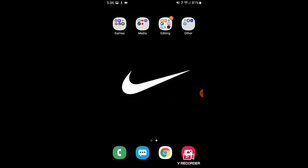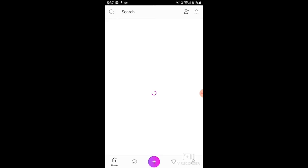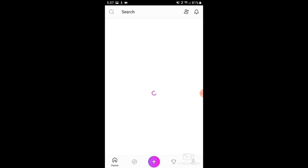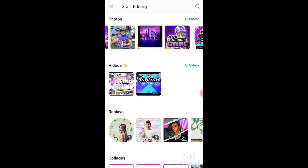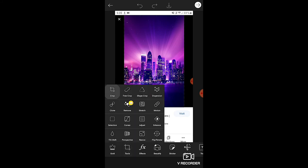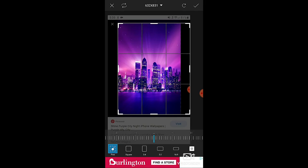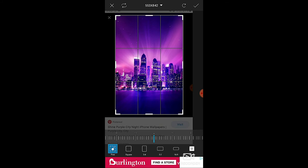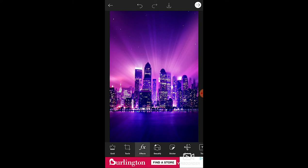Next, open up PicsArt to put the logo together. Press Add, then go to the city background you chose. Go to Tools, go to Crop, and crop it to whatever you want — it doesn't have to be a square for this one because that'll come in later. Press the OK button, then go to Effects and go to HDR.